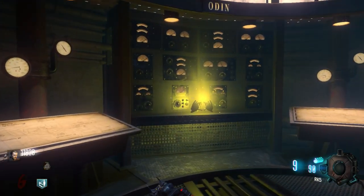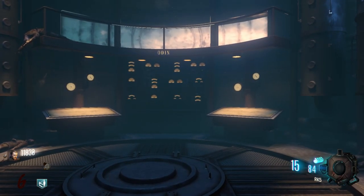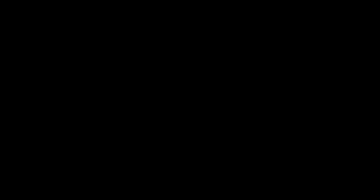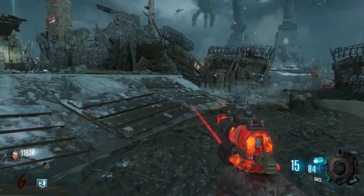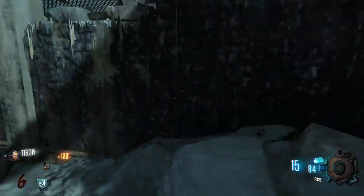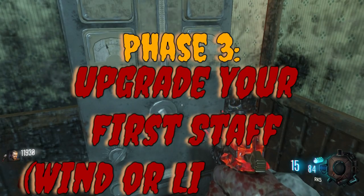As you're going around getting everything you need around the map, focus on getting those robots. You have the spawn robot, the middle robot, and the church robot. If you haven't shot their foot and gone inside one of those, make that a priority. Because the sooner you do that, the sooner you get the wind staff — and that is part of phase three: getting the wind staff upgraded.